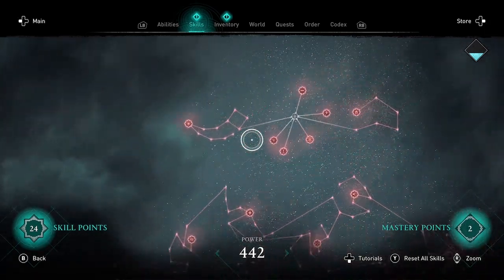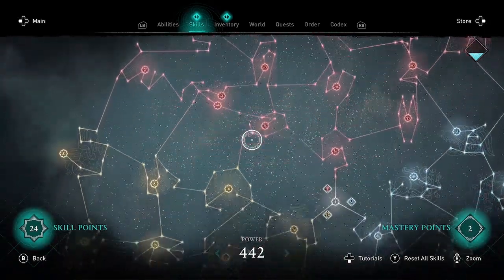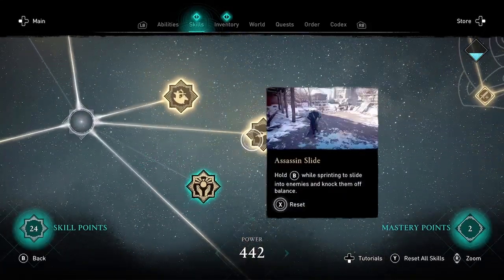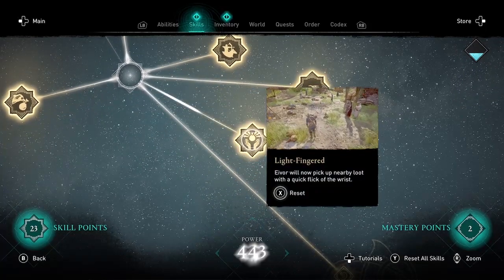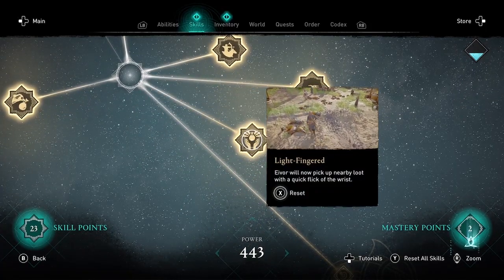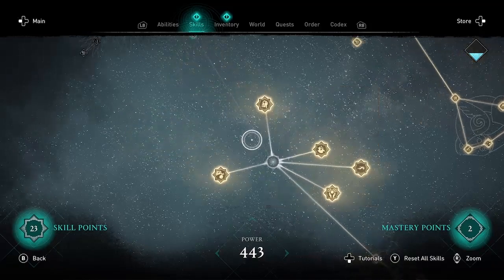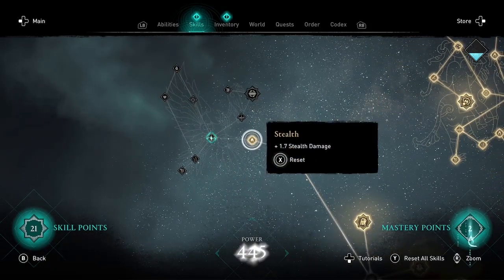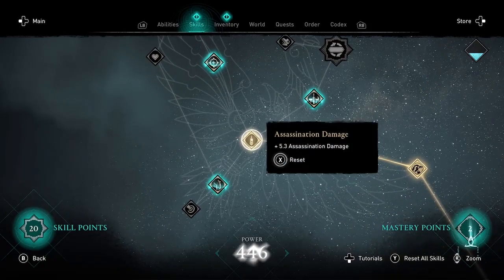So that means you'll be able to regenerate health without using a ration. Now I've got the 12 new nodes in the Bear tree. Moving down to the Raven tree, where there are another 12 nodes. The major node is Light-Fingered: Eivor will now pick up nearby loot with a quick flick of the wrist — essentially auto-loot. And I am very excited about this skill.